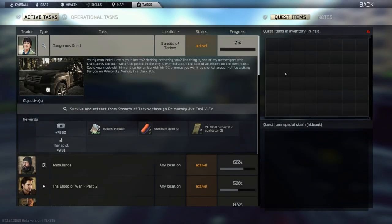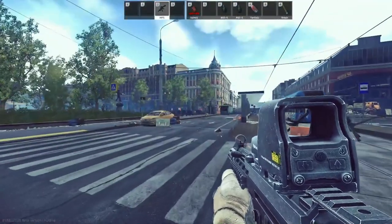Hello everyone. In this video I'll be covering everything you need to know about the task Dangerous Road. It's a really simple one — you just survive and extract from Streets of Tarkov through the Primorski Avenue taxi exit. The main difficulty is actually finding it.